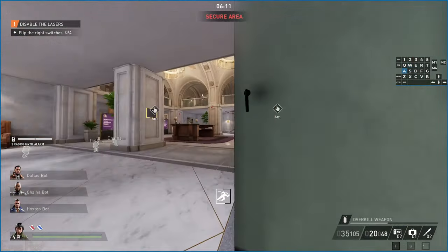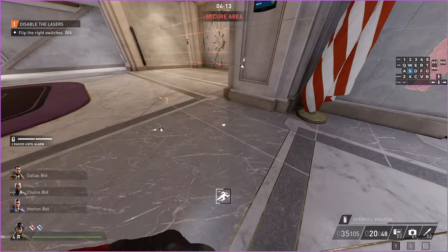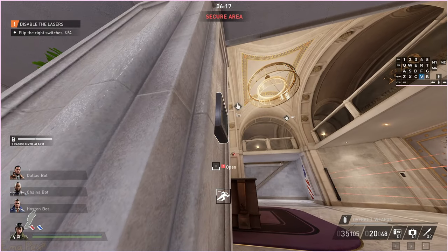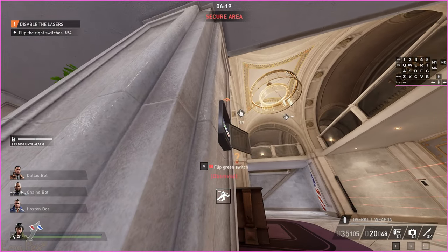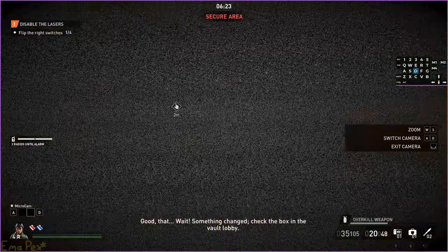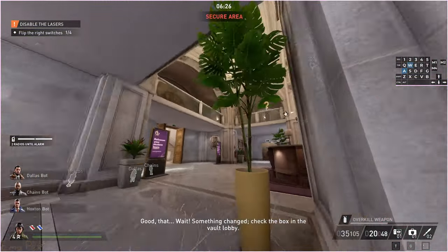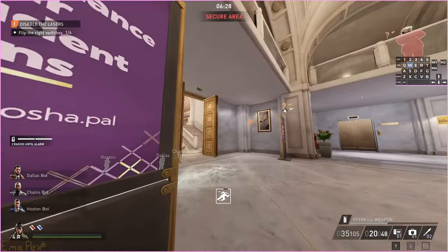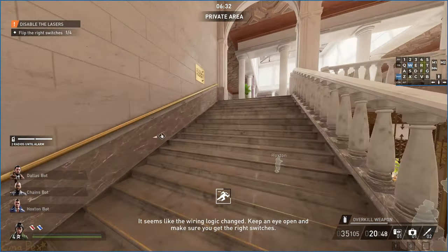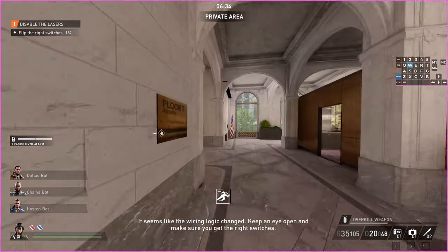This store is currently bugged in this current version, but assuming it isn't bugged, you need a key card, which you'll probably have by this point anyway. This leads to the camera guy — you can just kind of ignore him. You can place the camera there if you're playing solo. As you can see, it's green — click green. And then you can use the phone to find the colour, so as you can see it's red.